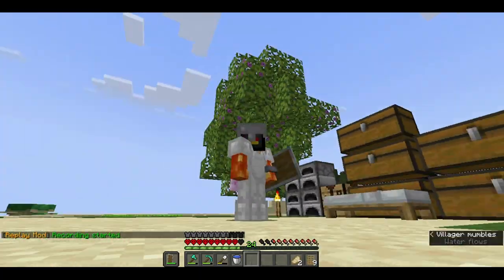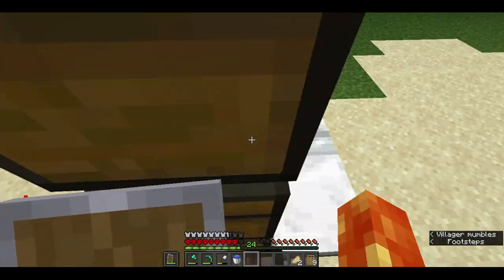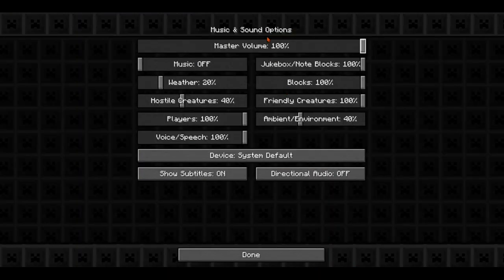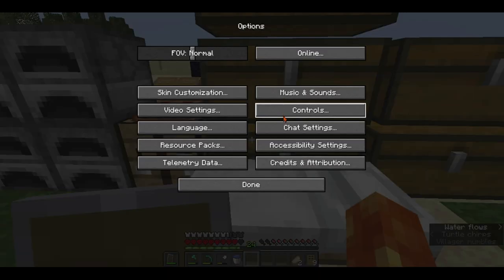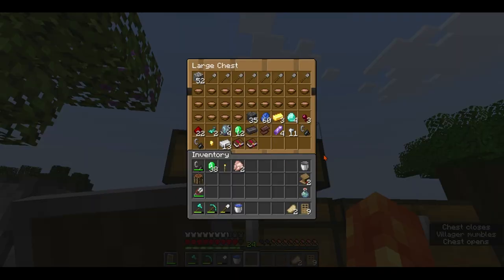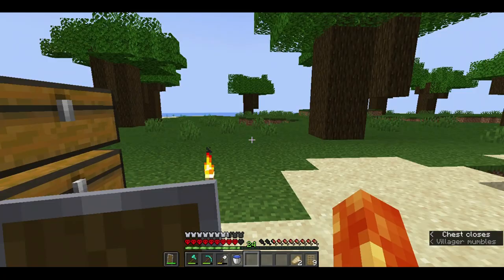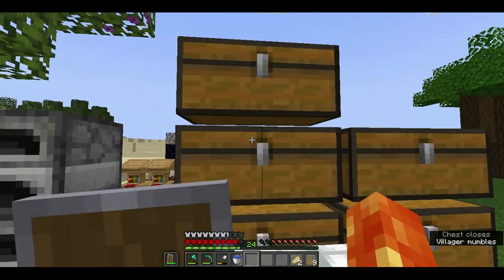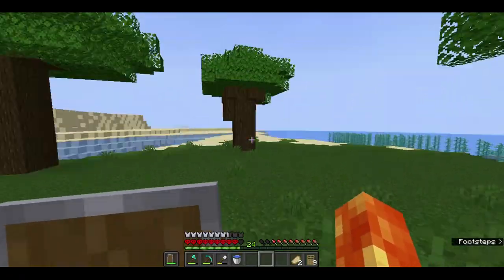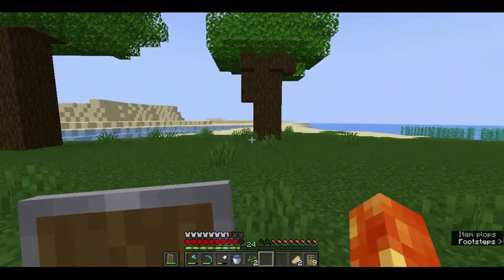Alright, so now we're gonna build our base. We're gonna need a place for the villagers to go. Seems like the main type of wood that we have is dark oak, so we should make it out of that. So what if we have it over here in this area right here? It'll be like pretty big.